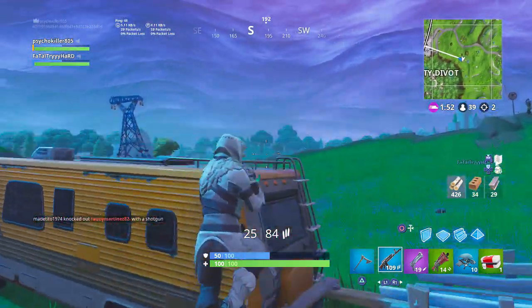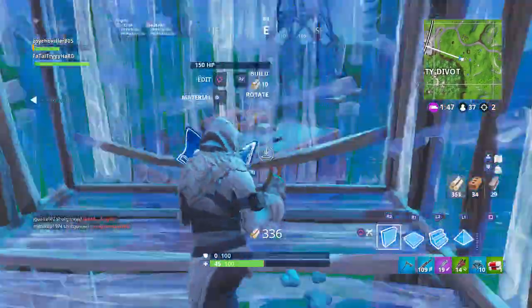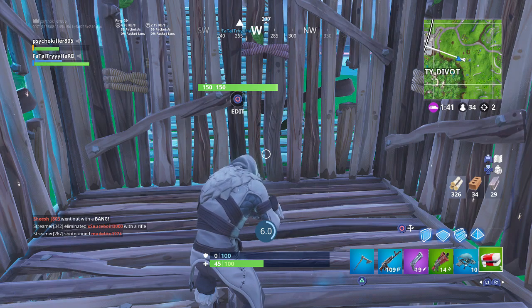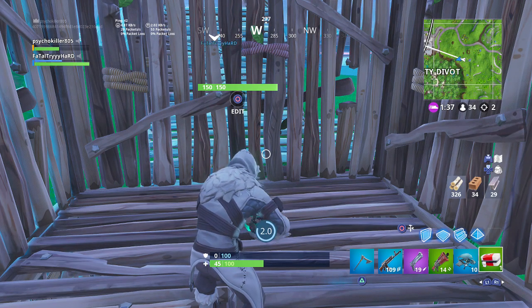Guy's on us. I got a heal up, dude. I heard him on the zipline. You can't build on the zipline — he just jumped. I hit him three times and he jumped. He probably doesn't have much health. You can push him.